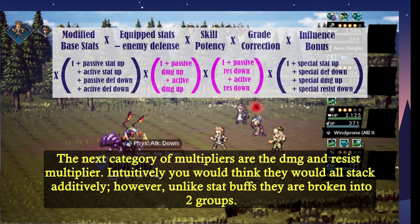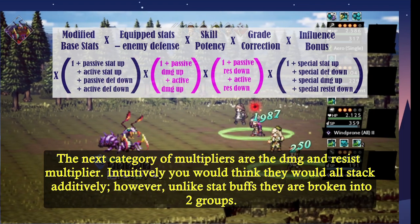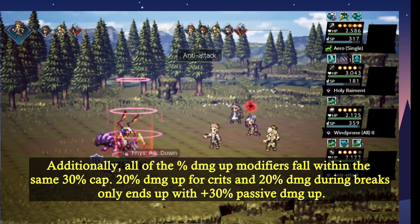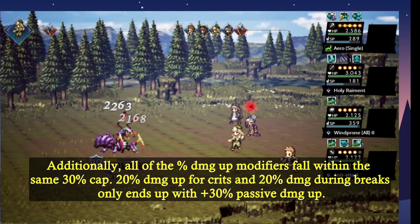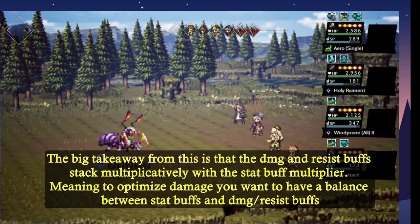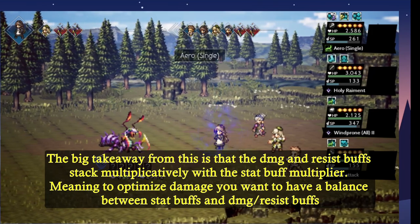The next category of multipliers are the damage and resist down multipliers. Intuitively you would think that they would stack additively. However, unlike the stat multiplier, they're broken into two different groups. Additionally, all the percentage damage up multipliers fall within the same 30% cap, so 20% damage up from crits and 20% damage during breaks only ends up being plus 30% damage up. The big takeaway from this is that damage and resist buffs stack multiplicatively with stat buff multipliers, meaning that to optimize damage, you want to have a balance of stat buffs and damage and resist down buffs.